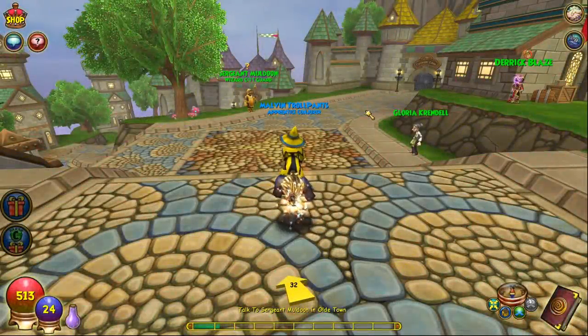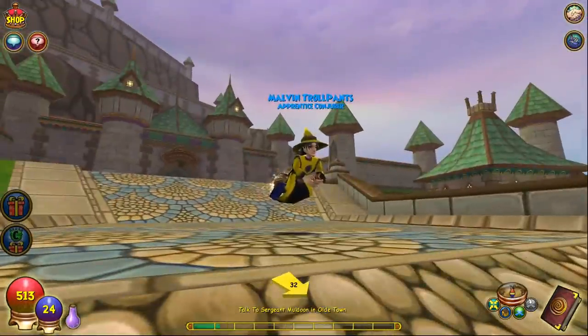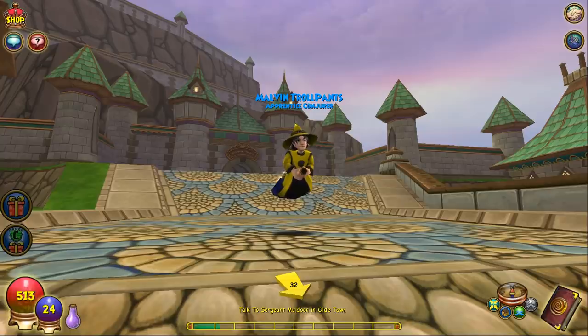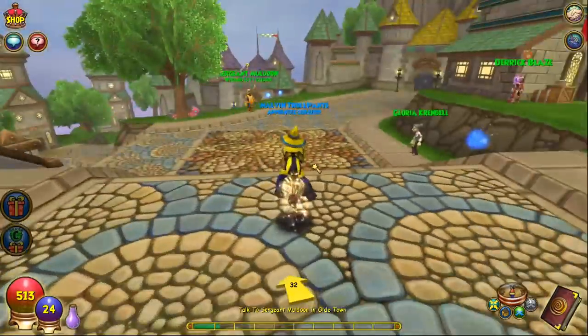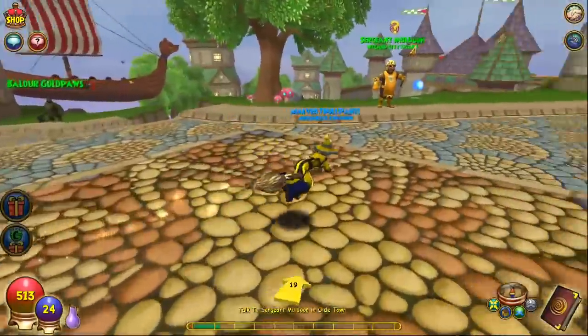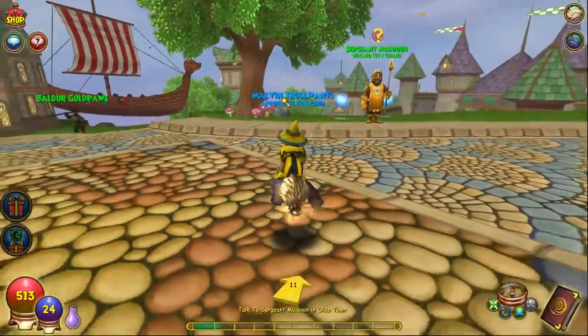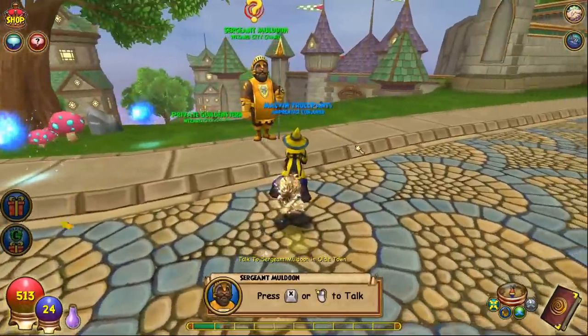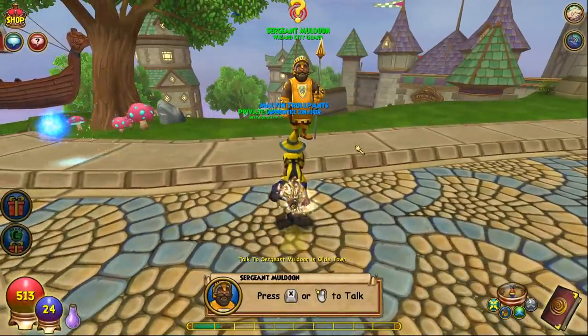They updated Unicorn Way a while back as the beginning of their first-time user experience updates, and now they're continuing that with Old Town and Triton Avenue. To experience that, I had to create a new wizard on my Testtron account — this is a temporary wizard. I went with Malvin Trollpants because we need to bring him back, even though the original was on my Steam account. If you played Testtron Thursday and Friday when it came out, you could have gotten this quest on a high-level wizard, but they patched it out over the weekend.